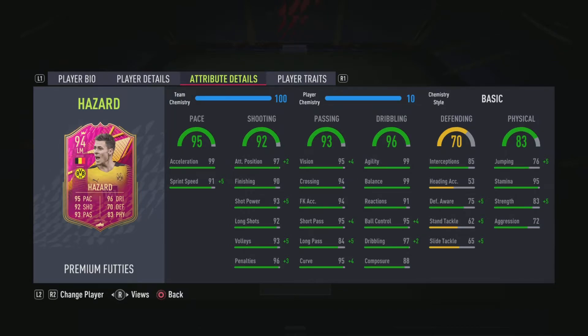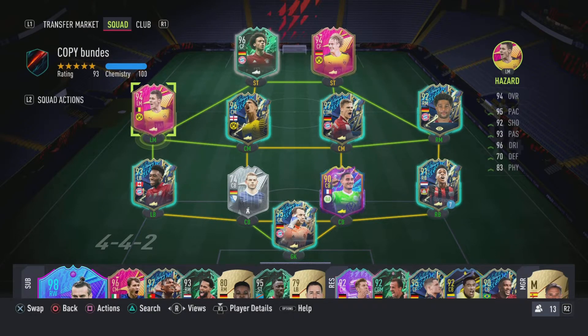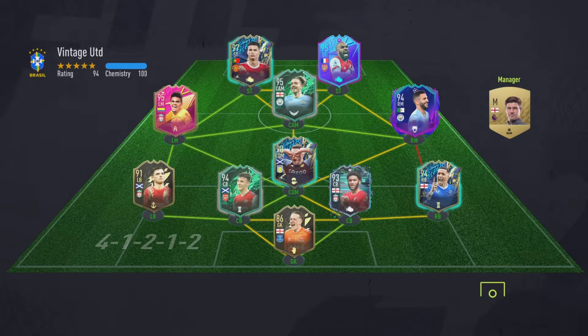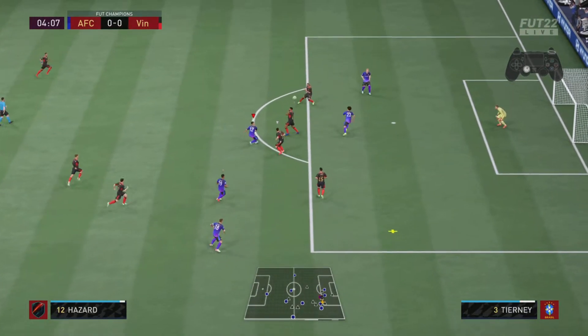Strength is not the best, aggression is not the best either. He's looking like a decent card but nothing special to be honest. He only has two traits — flair and technical dribbler. This is the team I'm gonna use him in champs and we'll see how it goes. After one or two games I'll tell you if you should be getting this card. The team has got Team of the Season Ronaldo, Mares card, Jack Grealish, Diaz, the center backs are good, and Pickford in goal. Let's go.